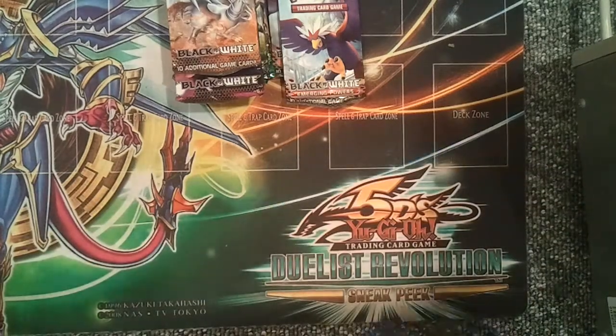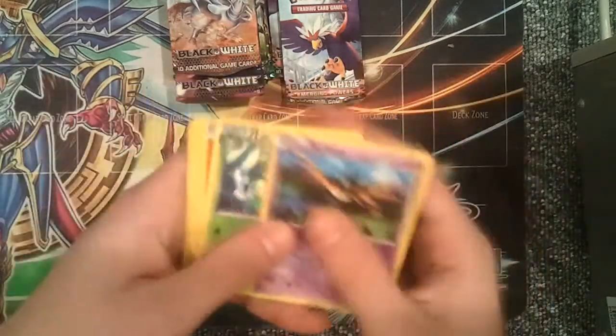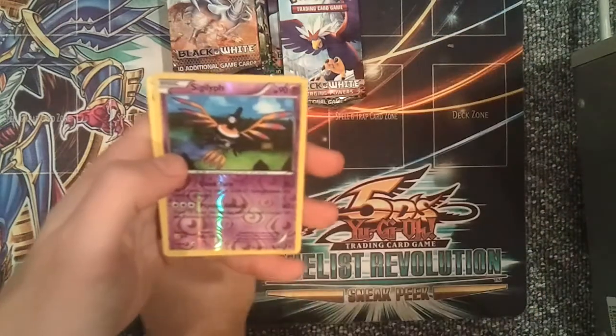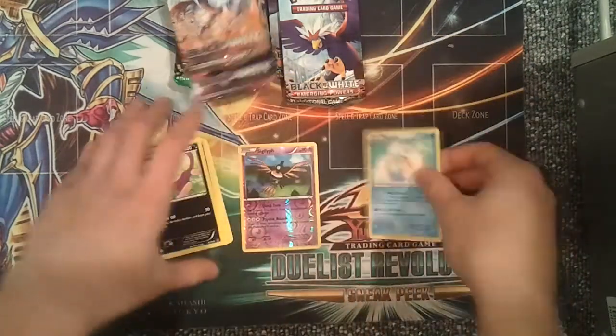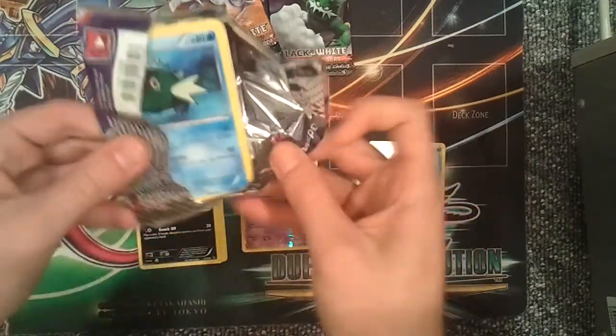I mean, it's not that bad, but packs are packs. Emerging Powers pack one: Sigilyph, Lilligant, Sandile, Roggenrola, Joltik, Gothita, Purloin, a reverse holo Sigilyph, and a Swanna. Nice artwork on that one.